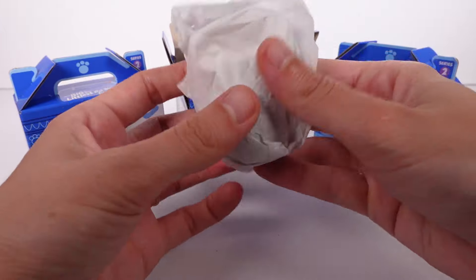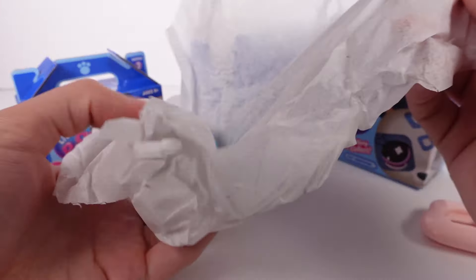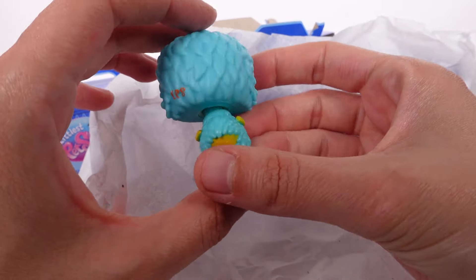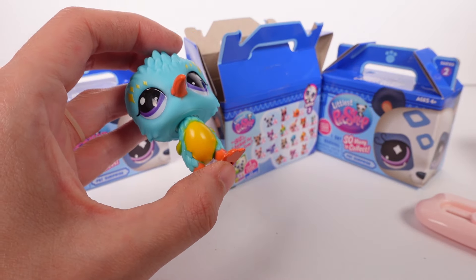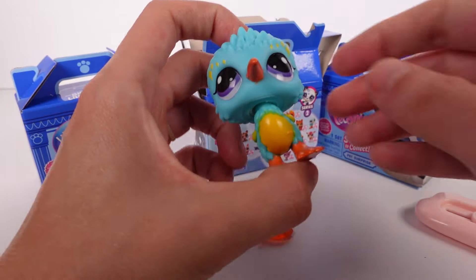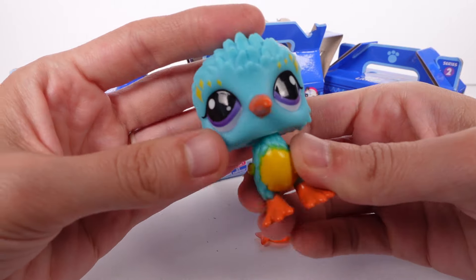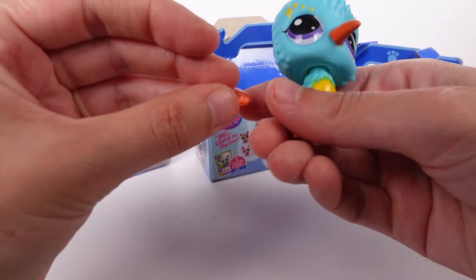We do still have the card as well, which we'll look at after we reveal our pet. Oh my goodness. What are you? Are you like a little ostrich, or some kind of bird — a dodo bird? I don't know what you are. You just seem too fuzzy to be an ostrich. Super cute. Comes with a translucent fish, which I actually really like.